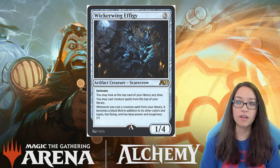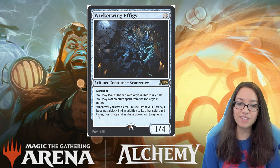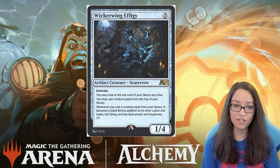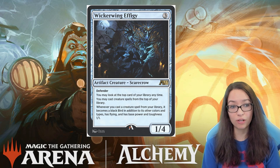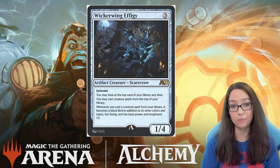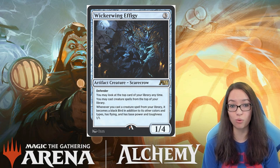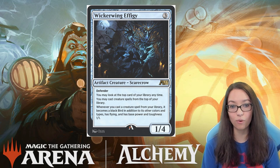We typically like to see blocky Defender creatures in more controlling decks to buy time against creature-based decks. However, the abilities on this card are all related to having creatures in your deck, so this is probably something you want in your creature decks — and that's just not what we want to see there when there are much better things to do on turn 3. The one really cool place I can think of for Wickerwig Effigy is Mono Black, where cards like Eye Twitch and Shambling Ghast won't take a negative from being cast through the top of the library, and you'll still get to sacrifice them and generate a ton of value. Even the top end of those decks, like Sedgemoor Witch and Skullport Merchant, aren't going to take a huge negative from this effect. Overall, I think that will be a really cool addition, and I'm excited to see what this card can do in constructed.